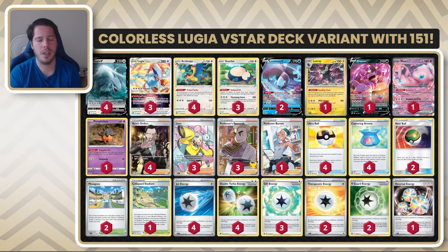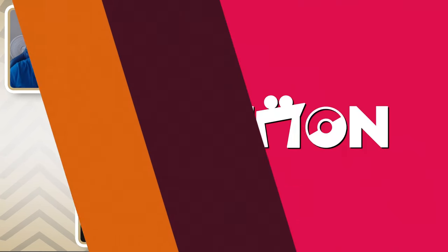So a lot of consistency and a lot of good in this deck. With Gift Energy, you're almost always protected against Iono from your opponent. Let's jump into the ladder and see how the deck plays out and how it feels.